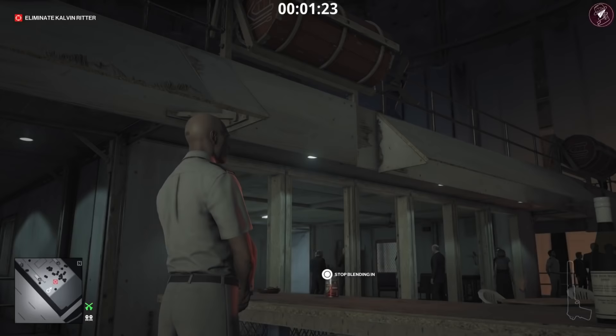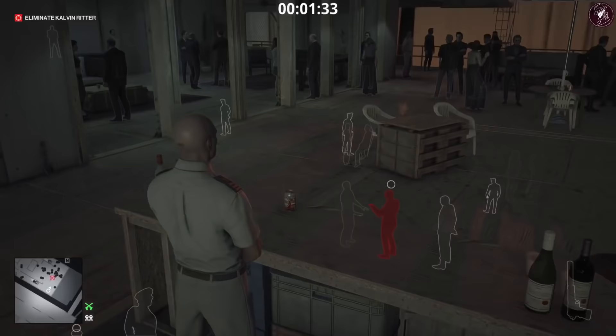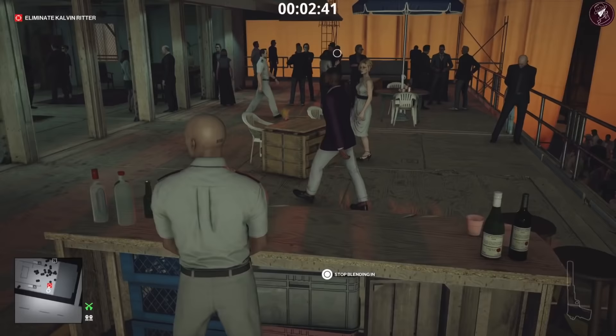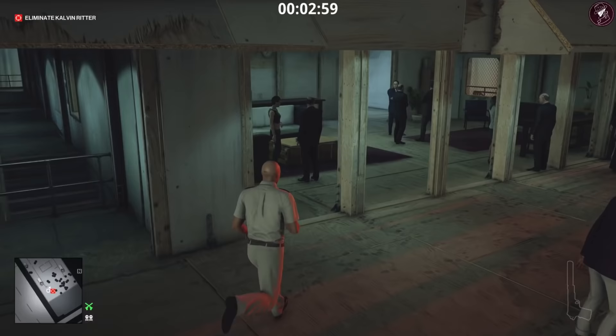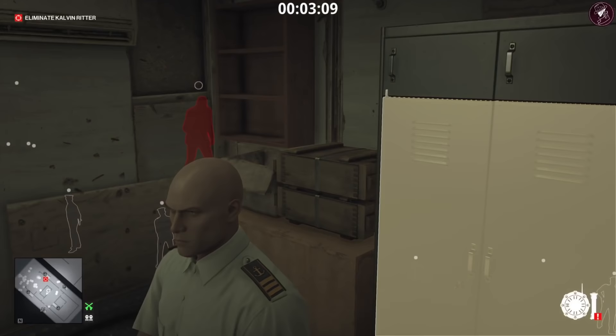We're going to blend in right here because he is an enforcer. Unless we're blending in, he's going to see through our disguise — he's a super enforcer, meaning no matter what disguise you put on, he knows his yacht crew and will see through it. So make sure you are blending in, otherwise he will spot us. After a while he'll come over to consume his wine and won't notice the green fumes coming out of his glass. As soon as he drinks it, you'll get the not for human consumption challenge popping up in the top right corner of your screen.